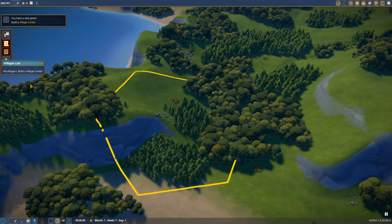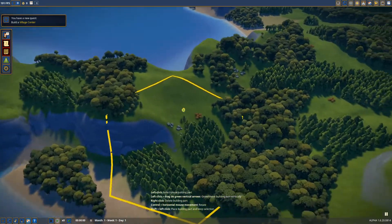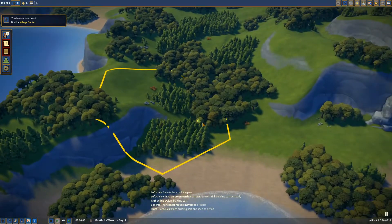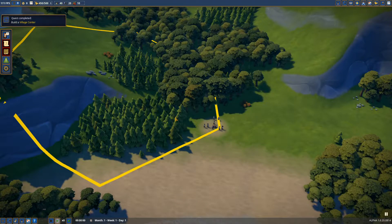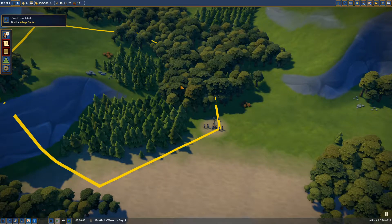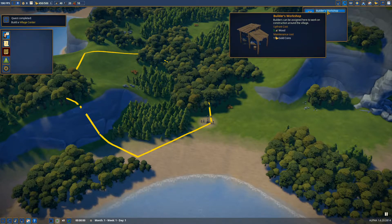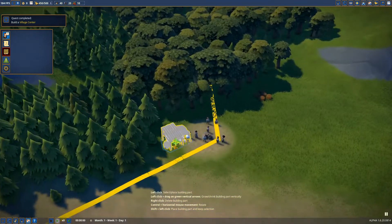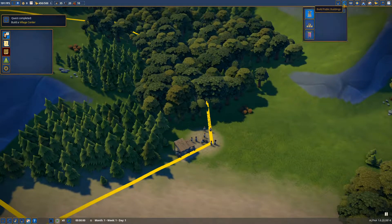If we click down here we get the villager list — we have no one right now. We've got to build a village center. I would like that down by the coast. Very cool. So we'll start with eight people here. Let's see what else we can build — a workshop so that we can build things. Place that down right next to them. Does that allow me to build other things yet? No. So let's play.